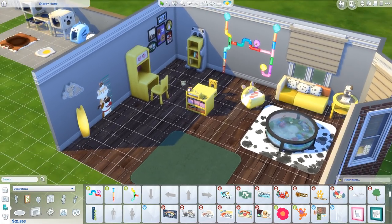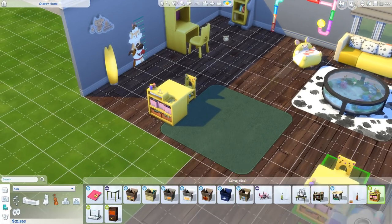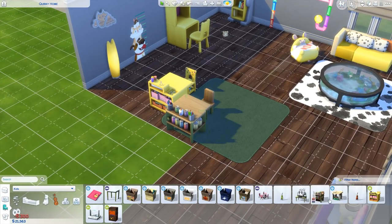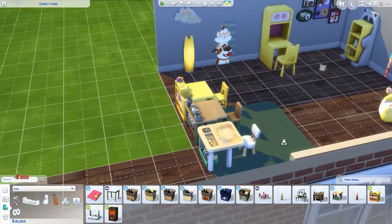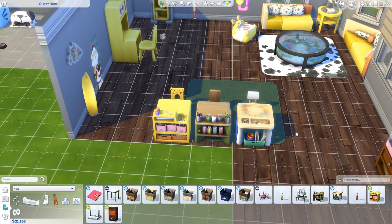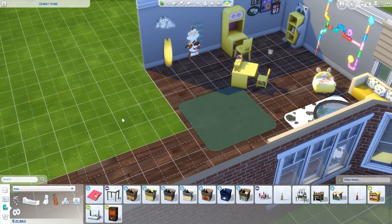Then we also got a new kids activity table, which is literally the same as the other activity tables we already have. They all do the same thing — what's the point of having three of these? We could have got something else. Obviously this pack is very much centralized around children.